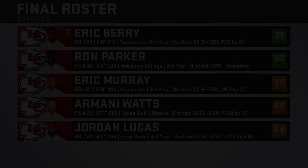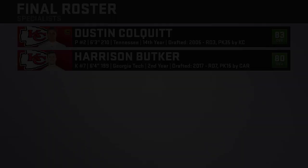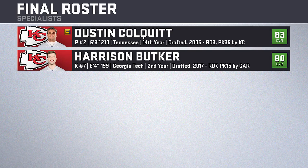At safety we have Eric Berry leading the group at strong safety and the recently reacquired Ron Parker at free safety. Expect to see a lot of Eric Murray as the third safety in certain formations, while rookie Armani Watts could take over for Parker at free safety in the future. Jordan Lucas wraps up the group and mainly factors in on special teams. At specialist, Dustin Colquitt is entering his 14th year as Chiefs punter and still going strong, though we may need to look at replacing him soon. Kicker Harrison Butker was acquired last year from Carolina's practice squad.